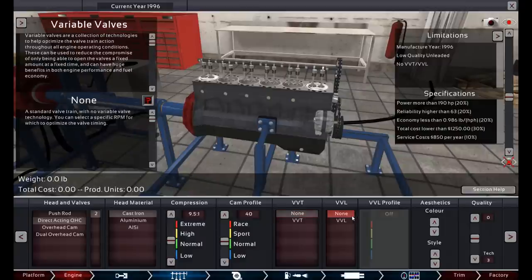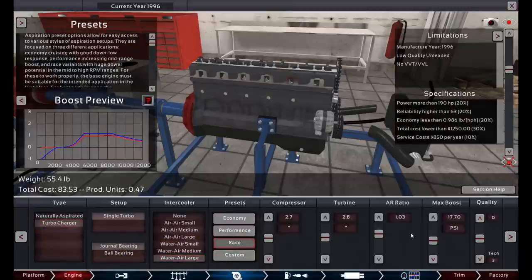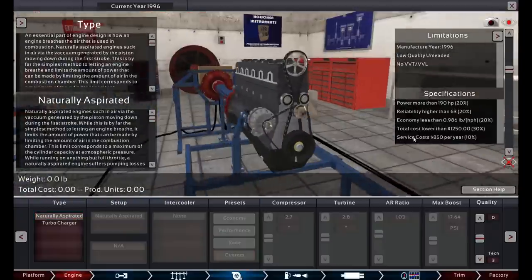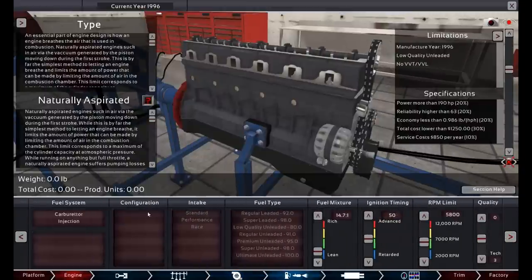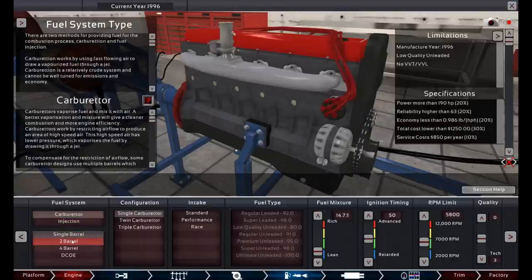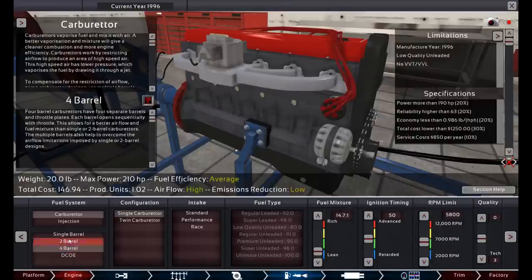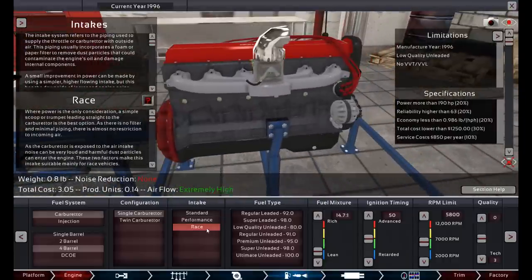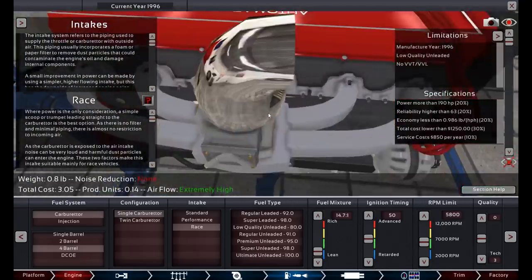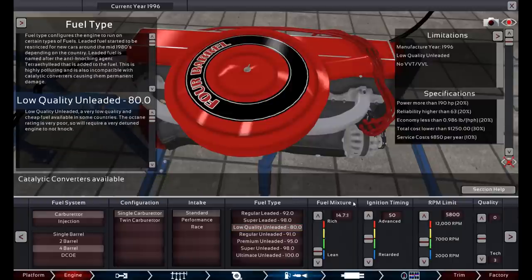You could also put a turbo on it and customize everything about it, but we're not going to for this engine — it's a little too costly and we only need 190 horsepower. With crappy gas and not much budget, we're skipping the turbo. Next is the fuel system — you can do carburetor or air injection. If you pick a carburetor it shows the max horsepower it can make. A single barrel only makes 165 horsepower, so we'll go with a four-barrel. Then for intake we'll use standard. We need low quality unleaded fuel as required.